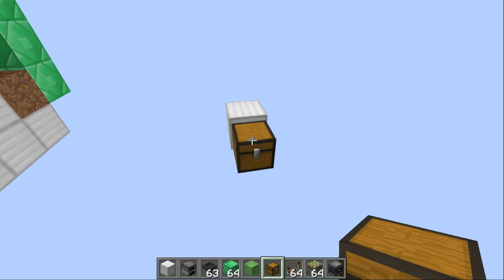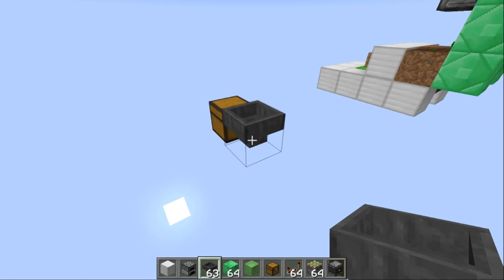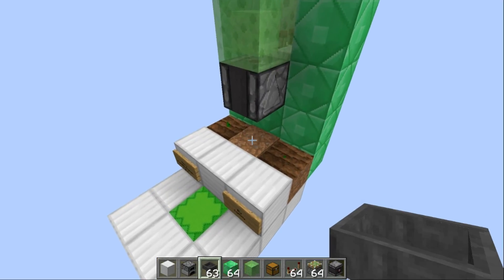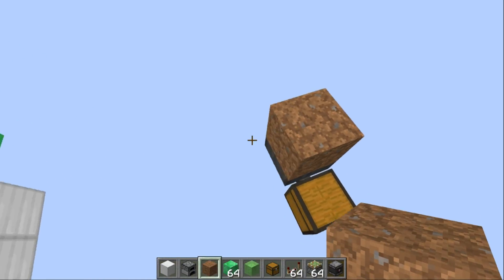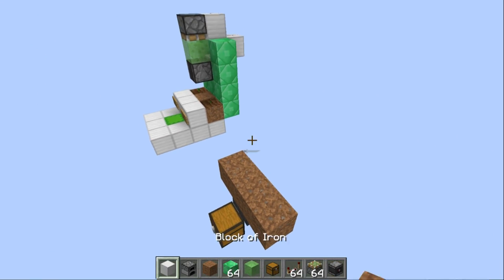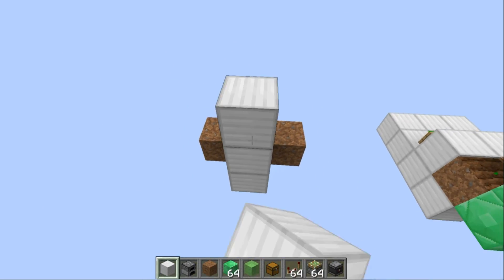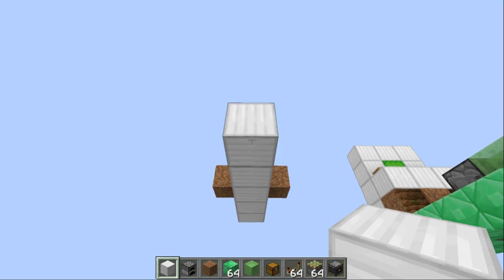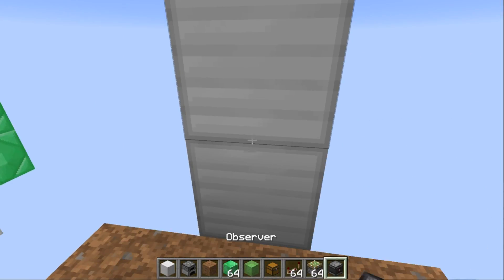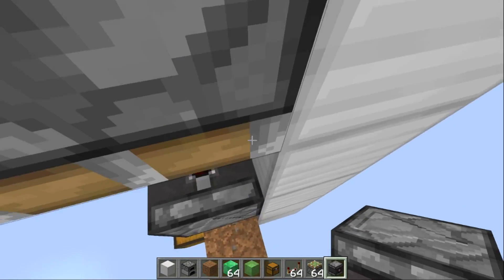Let's crack on with the tutorial. First, put down either a shulker box or a chest, then grab a hopper and face it into it. Next, grab your dirt and place three blocks next to each other — one on the middle block and one either side. Grab a building block of your choice and come up five blocks, grab a sticky piston, face it down, and then place an observer facing up into the sticky piston with one gap in between.